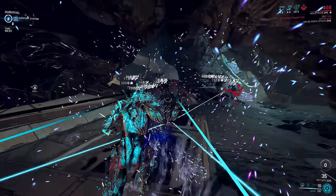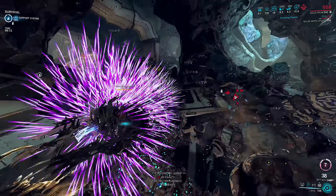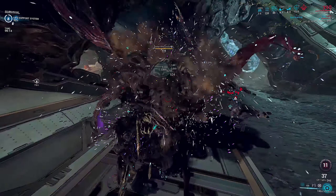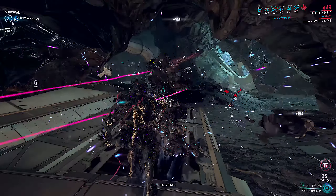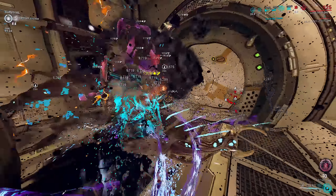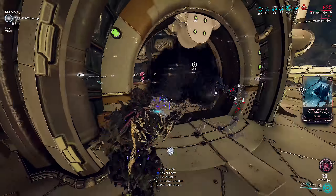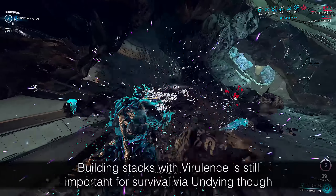You might also be wondering: why do we use the Larva Burst augment if Virulence already scales? Well, Virulence seems to cap at about 300–600k raw damage, usually on a full strip setup with 100 stacks. If you for some reason want to run this setup to level 9999, then the forced Toxin DoT from Larva Burst may be to your advantage. Or just cast Virulence twice — up to you.